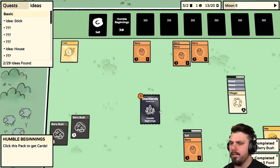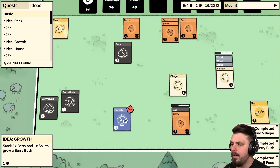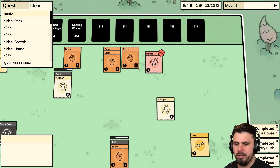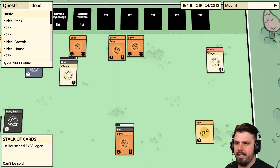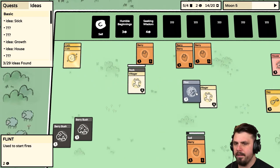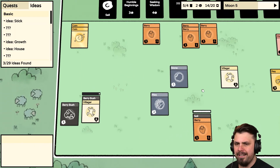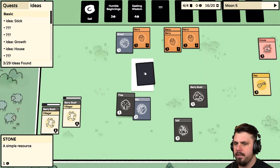The Villager is going to build a House — beautiful! We'll sell the ideas since they're basically just free money for us. We'll buy another pack — we unlock 'Seeking Wisdom.' We have another Villager now! Awesome — just noticed that. Did we get it by building the House or by unlocking the pack? Probably the pack. Can we log the House? Not really. Can I give the Villager the Key? Doesn't seem to do anything. We need to have both Villagers on the Berry Bushes right now — let's sell a Stone.